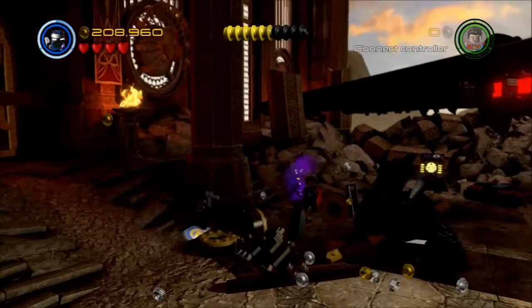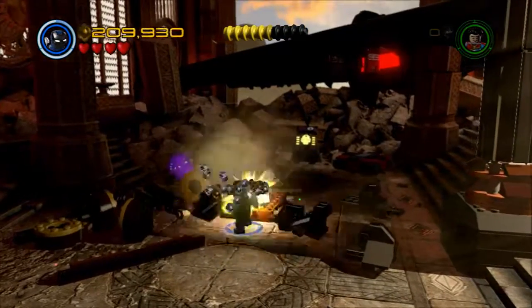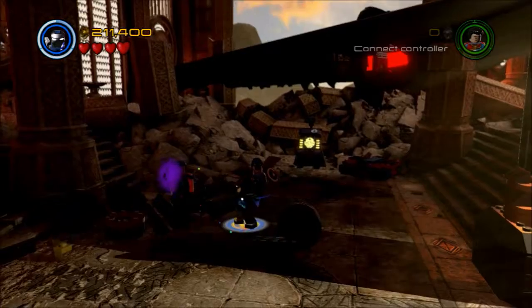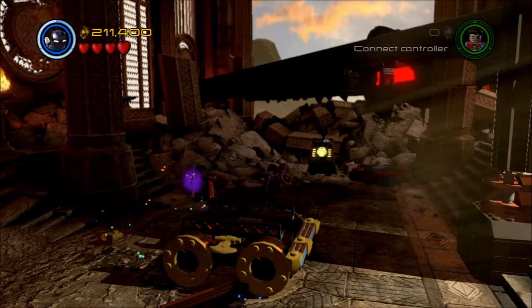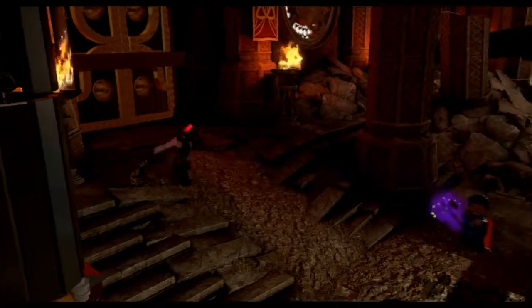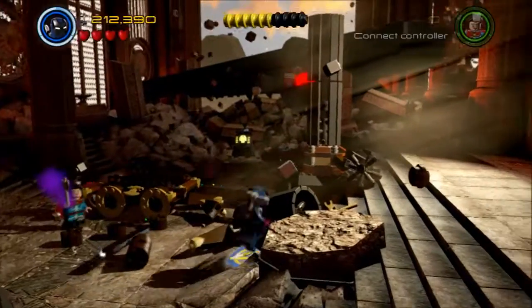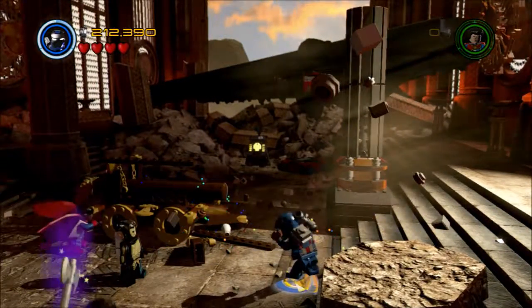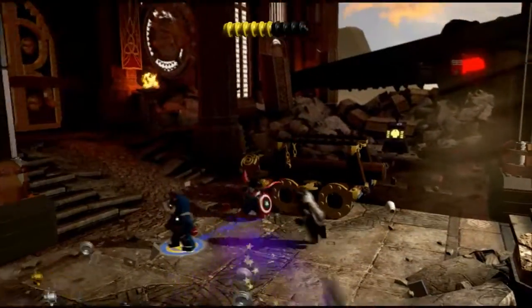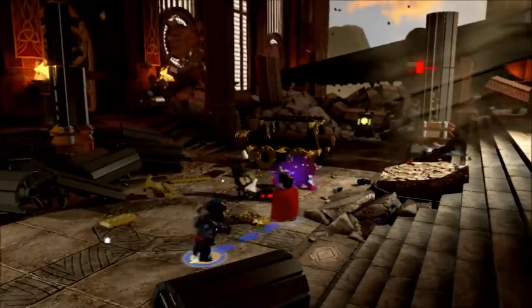Now we're going to break the items that lead to the creation of the battering ram. There's the bottom of it — it's kind of funny, the purple glowing axe of Doctor Strange is eerie in the shadows when you can't really see Doctor Strange himself but you can still see his axe. Now we've got that part handled, but unfortunately there's another cutscene which pretty much prevents me from getting those studs — yeah, those studs are gone.